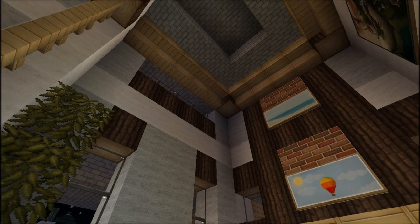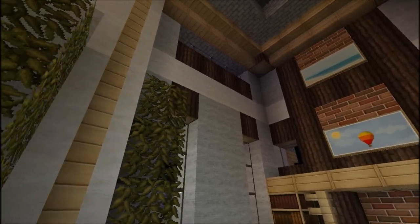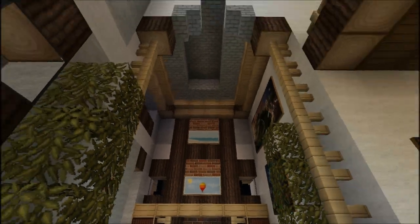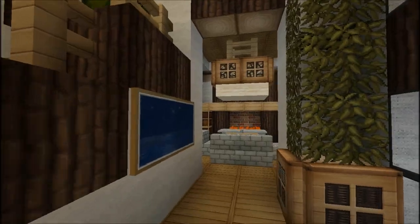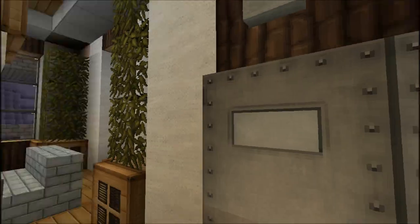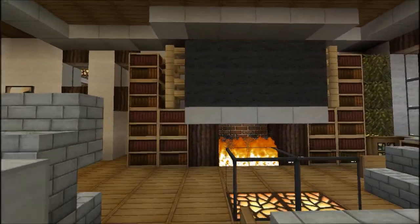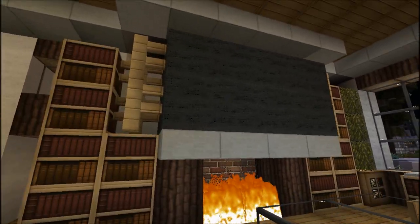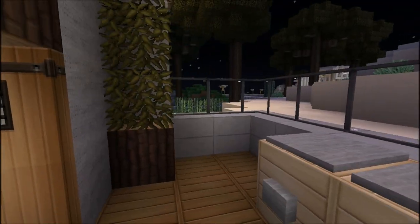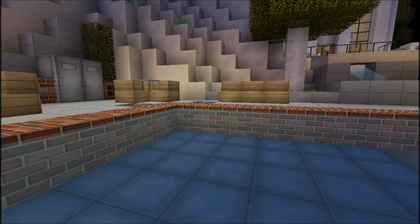Walking into the two-story foyer area, to the left is a really high ceiling formal living room with a fireplace. I thought this was really nice when I was building the house - originally it was just going to be regular ceiling height but I pushed it up and it came out very very nice. We also got the formal dining room, a second fireplace, the kitchen, and a huge TV.